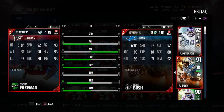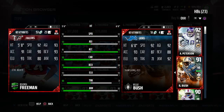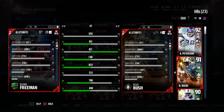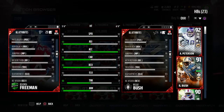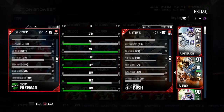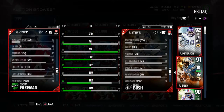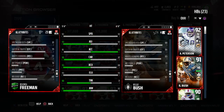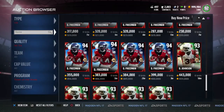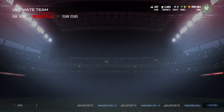He beats out Reggie Bush by a lot, but Reggie Bush is that speedy halfback — though Devontae Freeman has the same speed. Looking at the back of the card: 69 strength, 77 catching — same as Reggie Bush — 60 pass blocking, which is pretty good, 90 jumping, spin move and juke move both at 93, and 81 spectacular catch. He has 77 release, which I'm not a fan of since I usually use a receiving halfback, but release doesn't matter that much. Still looks like a really good card.